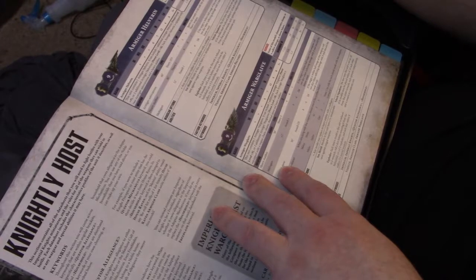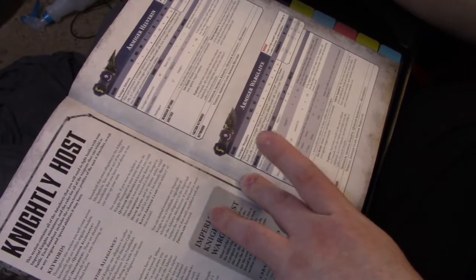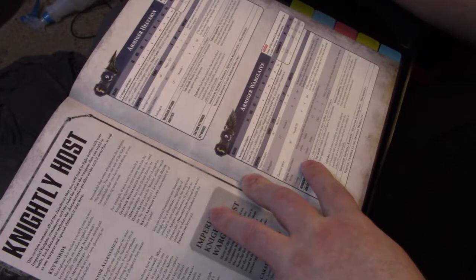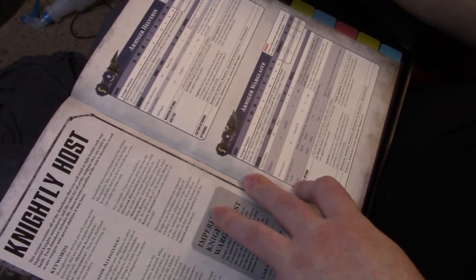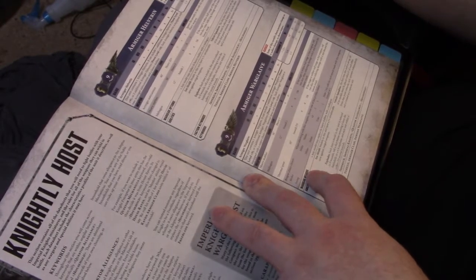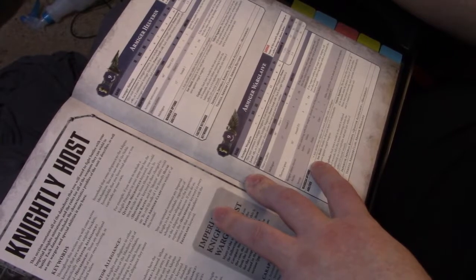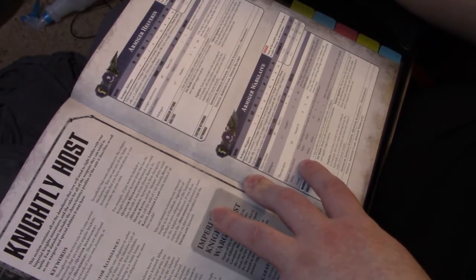The Warglaives have Heavy Stubbers — Heavy 3, 36-inch, but with a penalty for moving. They've got the Thermal Spear — Assault D3, and at half range you roll 2 damage dice and pick the highest. Strength 8, negative 4 AP, D6 damage. Then it has a Reaper Chainsword with two profiles. A Strike: times 2 strength, negative 3 AP, flat 3 damage. And a Sweep: user strength 6, negative 2 AP, 1 damage — but you make 2 hit rolls per attack instead of 1, so 8 attacks at 1 damage each. Or 4 attacks at 12 strength, negative 3 AP, 3 flat damage.